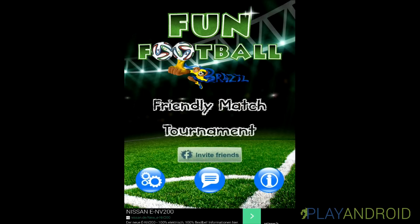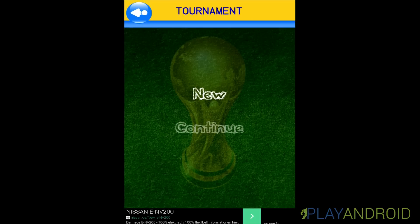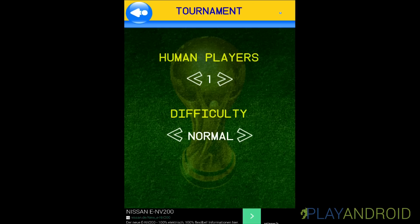Let's start the game — I'll be playing Tournament. We choose New, and then you set the number of human players and difficulty. If you have a friend over and maybe a tablet, you can choose two human players and two people can play at the same time.